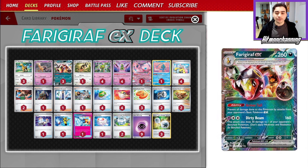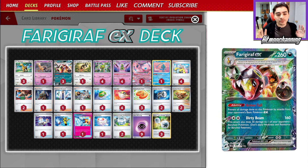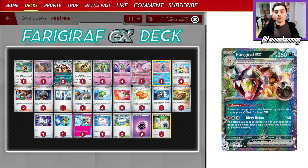Well, I would actually argue something differently. Right now on the ladder, there's a lot of that Turbo Ironhands deck running around, a lot of Chimpow, and a lot of other decks that rely on those basic Pokemon EX. And Ferrigarath's ability Armortail actually just stops those Pokemon from attacking it altogether. Its attack Dirty Beam can do 160 damage for 3 energy, and 30 to one of your opponent's bench Pokemon, potentially setting up some multi-KOs.